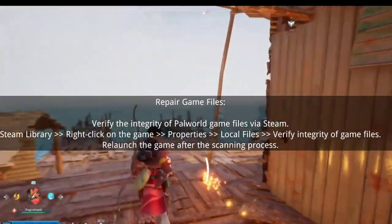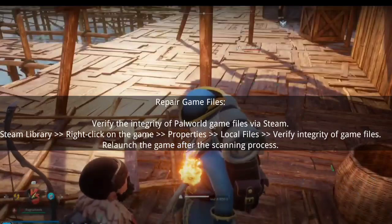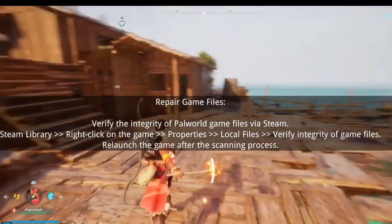Fifth, repair game files. Verify the integrity of Pal World game files via Steam: go to your Steam library, right-click on the game, select Properties, then Local Files, and click Verify Integrity of Game Files. Relaunch the game after the scanning process.